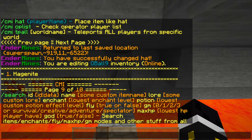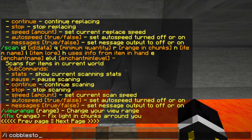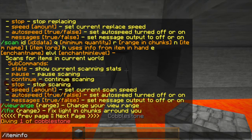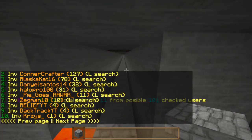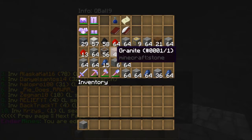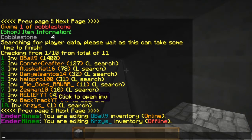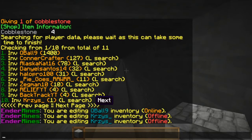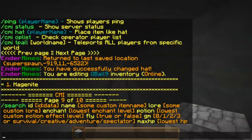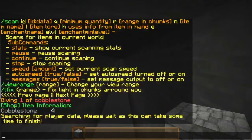The search command is very useful. You can search for items by ID — for example, cobblestone is ID 4. Search results show every player who has that item in their inventory, and you can click to open their inventory. You can also search by other filters like fly status, game mode, or custom item names.